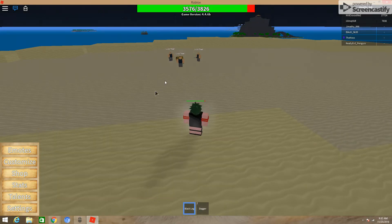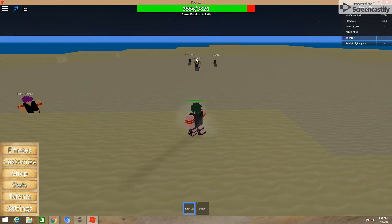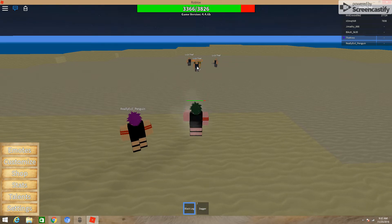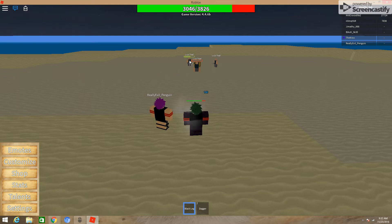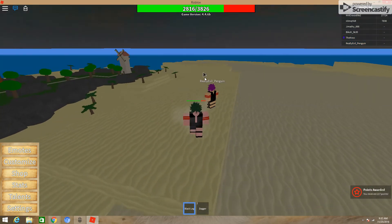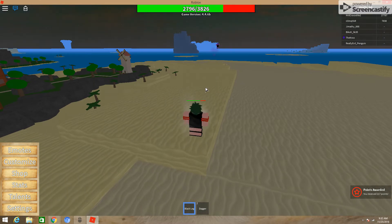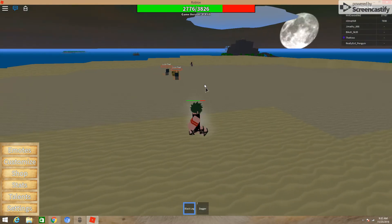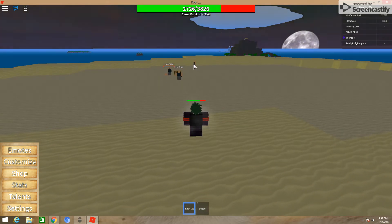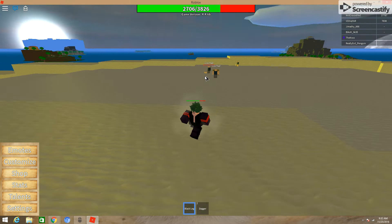It basically looks like the same thing, it just does a ton more damage. So here's the first one, the Jet Pistol — it goes faster. And now with haki, the jet. And now Bazooka — the knockback is significant. So here I'm going to knock back Penguin. See, that's pretty good. And with haki it goes even farther and it does a lot more damage.